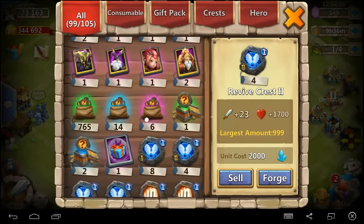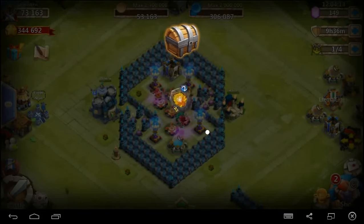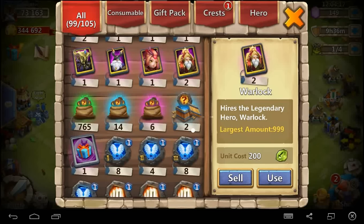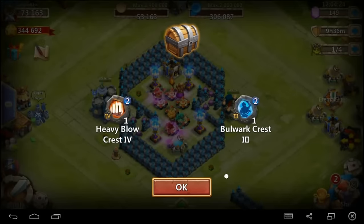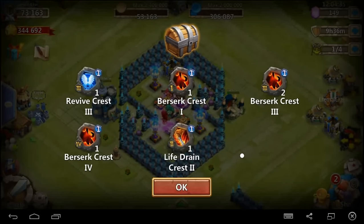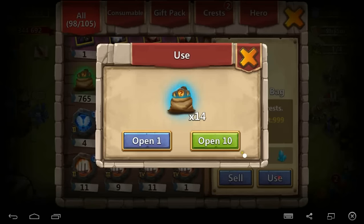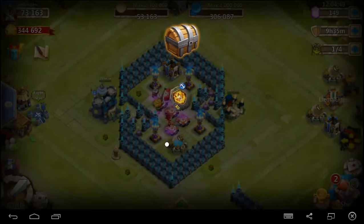I've been saving a lot of awesome stuff we can open up. I'm going to start out with this crest box — let's see what we get. We got a level two Tenacity crest set, that's worth four regular Tenacity crests, pretty awesome. Got a level two Bulwark crest set, a level two Heavy Blow, opened up some mythic crests, and we almost got a whole set of Berserk crests. Got a Life Drain and a Revive, plus a whole bunch of Berserk crests out of that one.